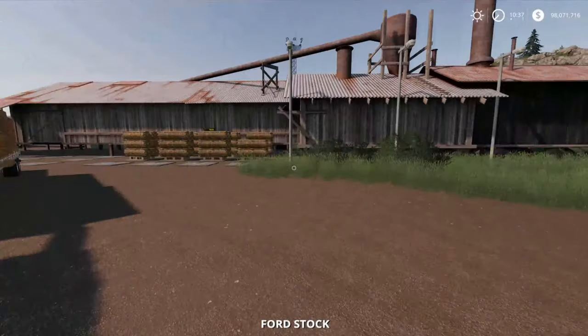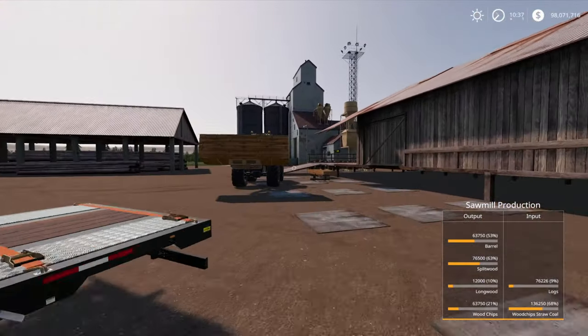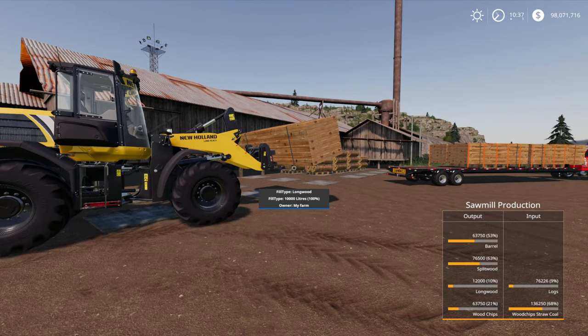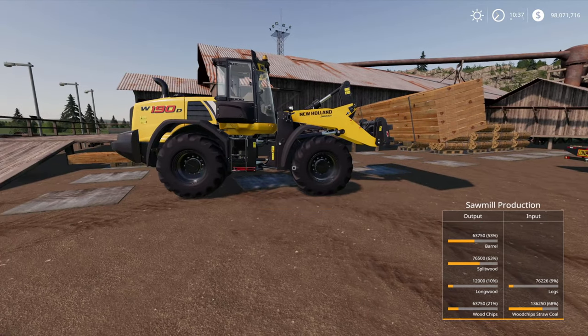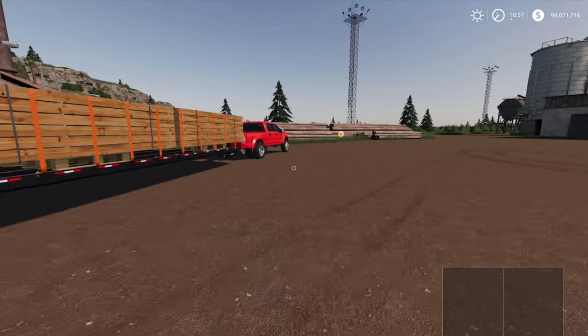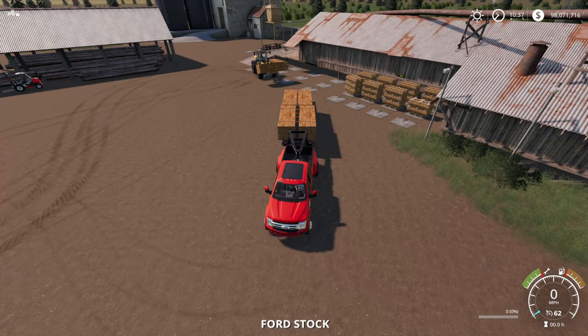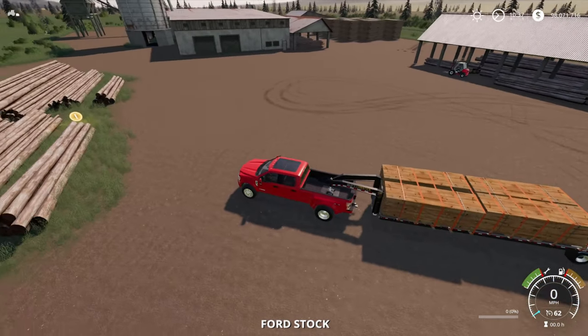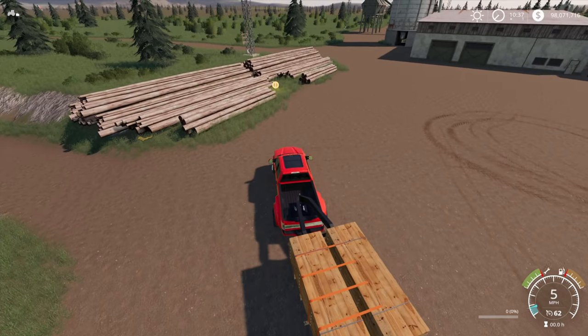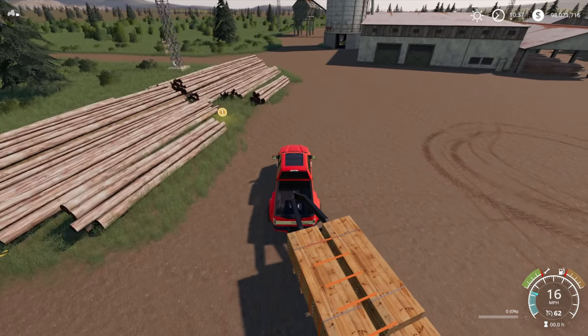Now, what I will say before I leave here: if you're loading up your long wood, it is heavy. It is very heavy. So a big wheel loader is required — a little skid steer or a forklift truck do not work. Trust me. Look, the forklift is over there. I tried it. We're going to head off and we will see you at the pallet factory.